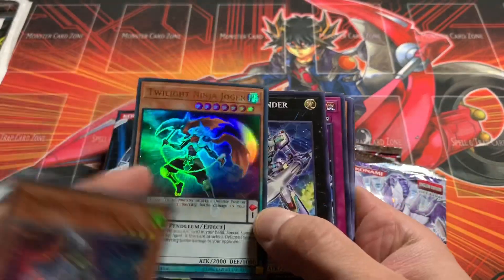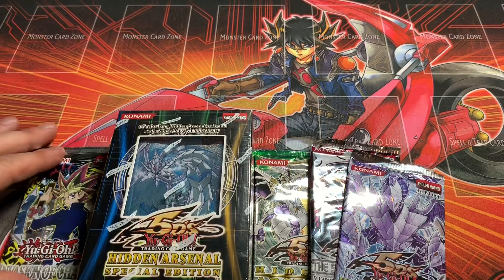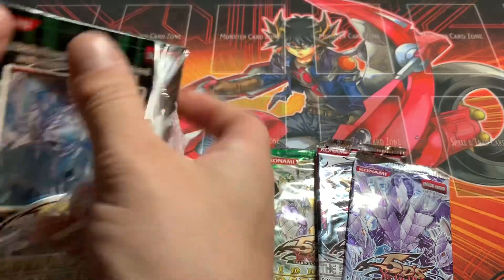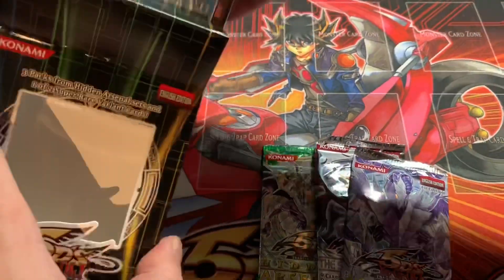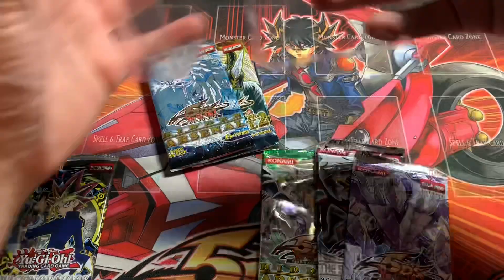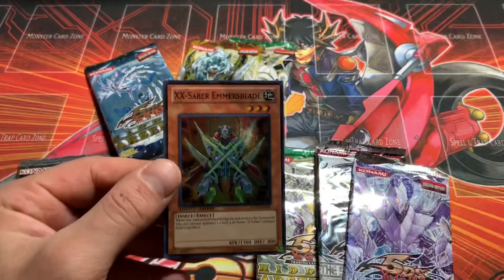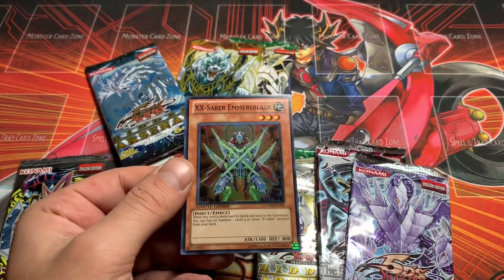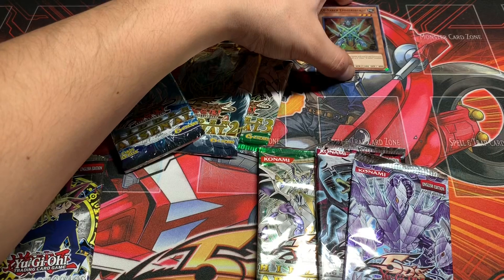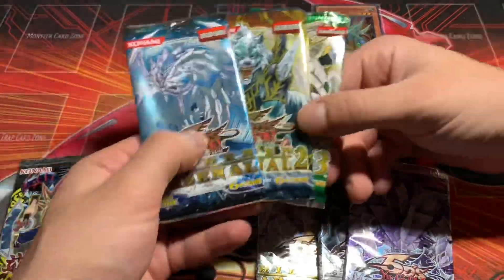Opening this up now. I've pulled this so many times in these blisters — our IOC Pack there, and a Hidden Arsenal Special Edition. No surprise First Ed packs in there, but there's our XX Saber Emers Blade. Let's adjust the lighting. Pretty cool promo. Even the old promos, some of them are great still, until they started reprinting Secret Rares as promos — I feel like that's when it ruined it.